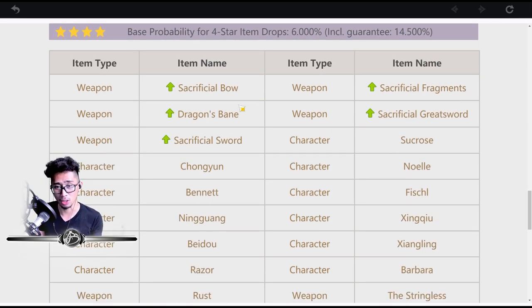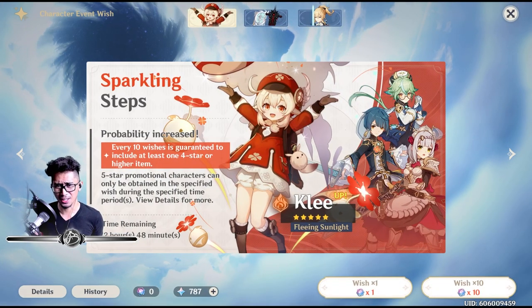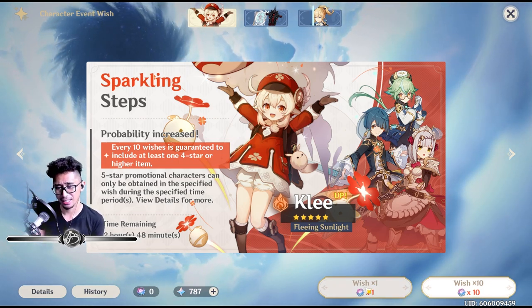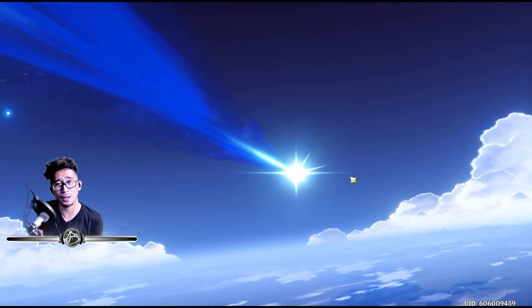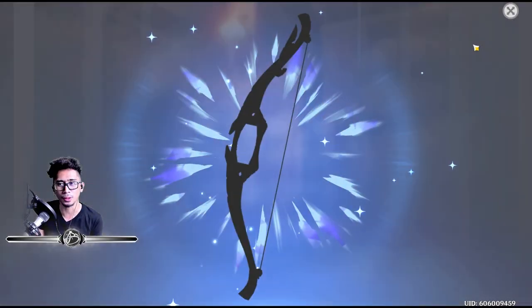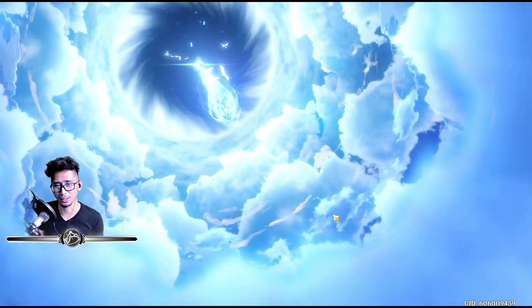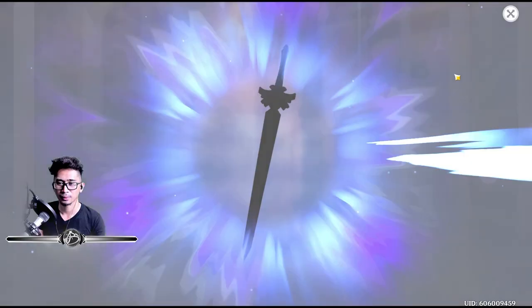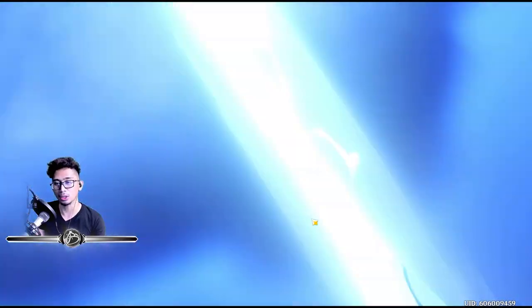We're gonna try our luck — maybe three summons. We can summon one last time. It would be beautiful. We got a Ravenbow. Next we're gonna get another Ravenbow, I believe. Cool Steel. Alright, Cool Steel is actually pretty good. At least let us get a purple out of pity.